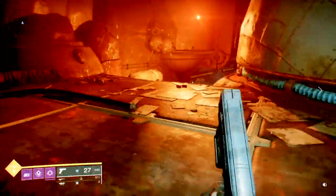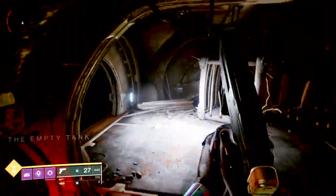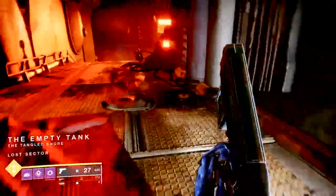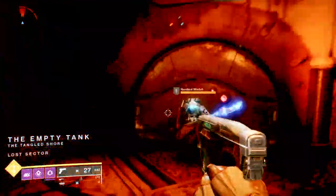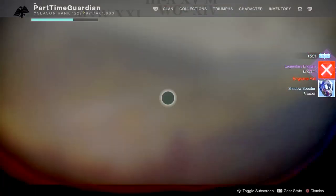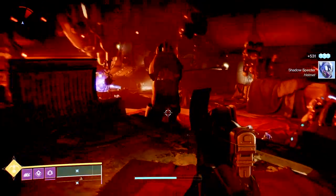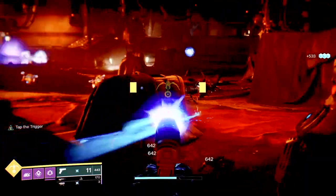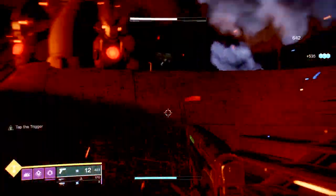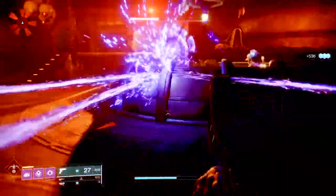So what's in the Bastion quest? You talk to Saint-14, then you have to kill five fallen captains or servitors in the Tangled Shore. The easiest way is probably in the first area you come into — there's a servitor and a captain that shows up. There's also the Empty Tank lost sector right there, which is an easy place to get servitor kills. Then you have to actually run the Empty Tank lost sector and kill a specific enemy within it. After that, you have to complete ten Spider bounties, kill 30 challenging enemies in the Tangled Shore, and do eight public events.